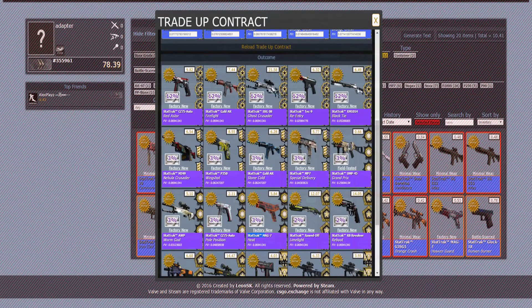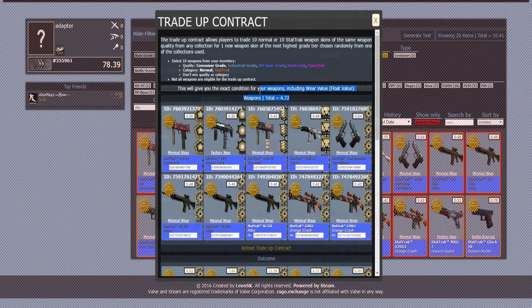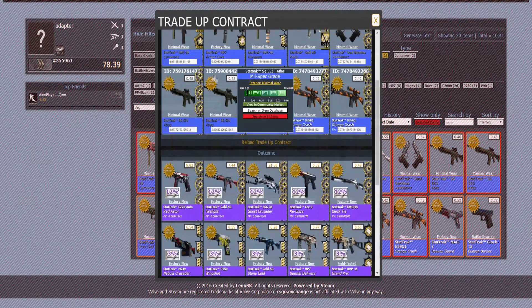The biggest chance — actually 60% — is to get something from Chroma 3. Here we have a 20% chance to get a Ghost Crusader at $21, and I really want to get it. I've tried at least 4 or 5 times already on this subtract contract and I didn't get it. Maybe now I'll be lucky enough. In the last two attempts I got the Firefight Subtract Factory New. The price of the contract is $4.72 — not too much.